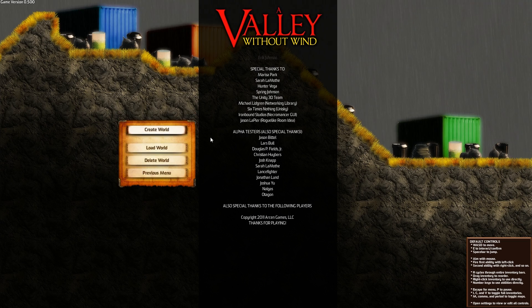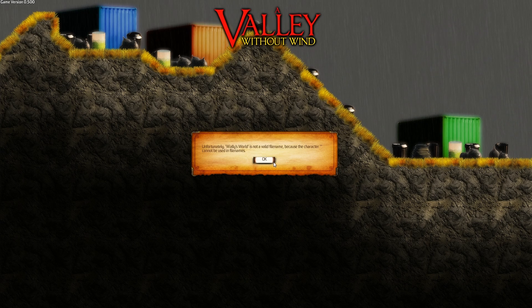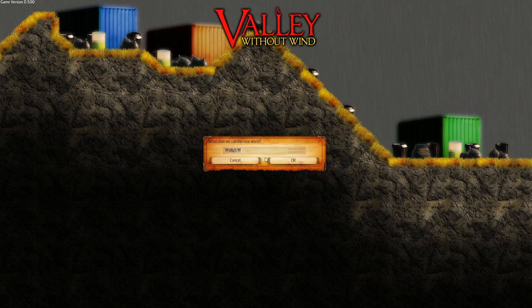So let's hit play, create a world, let's name this Oli's World. This step is mandatory. So now we have character selection.